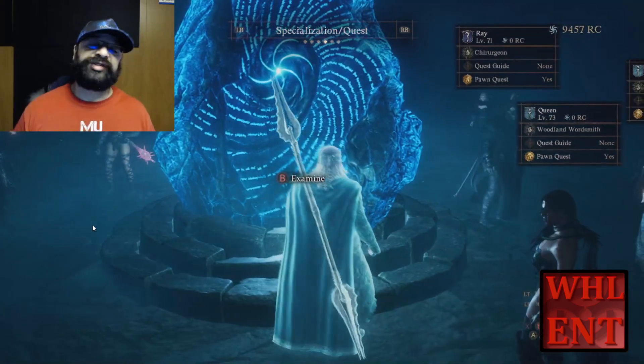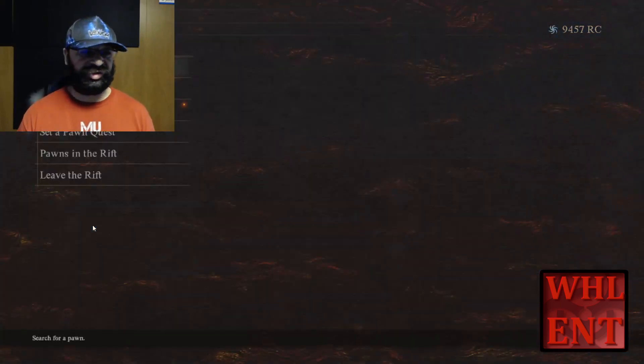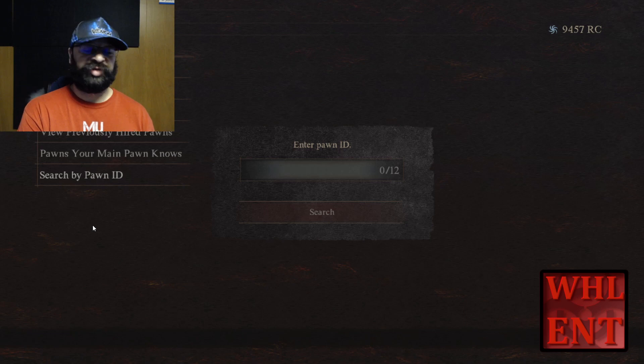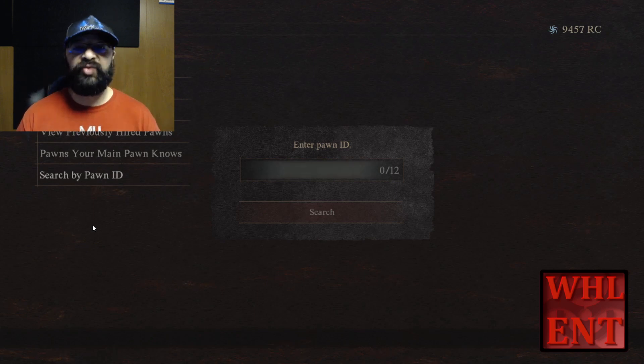In both Batal and Vernsworth you can actually examine the riftstone there and search for pawns by their pawn ID. Now, pawns in the game are not cross-play. So PS5 you're stuck to PS5, Xbox you're stuck to Xbox, Steam you're stuck to Steam. For example, I'm on Steam - I can only hire pawns from people playing on Steam on PC. But you can actually get somebody's pawn ID and hire their pawn with their ID.